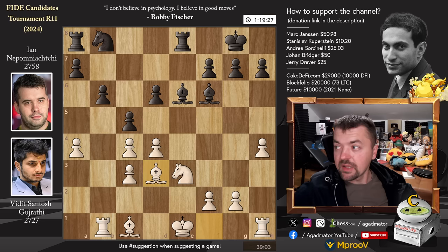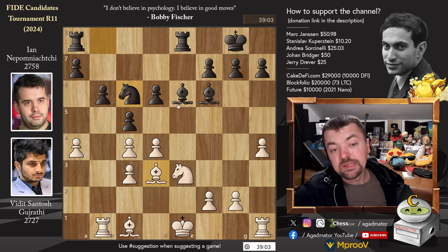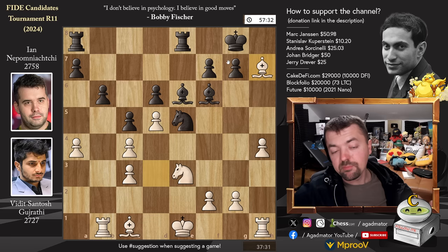Now Knight to C6 — a move that should not be possible since D5 seems to win a piece, but Vidit's Bishop on D3 is also undefended. So not only can you play it, it's also good for both sides. If you don't do it, the D4 pawn is just attacked too many times. So D5, Knight to E5 attacks the Bishop, and the Bishop captures on H7 with check — Vidit snatches a pawn.